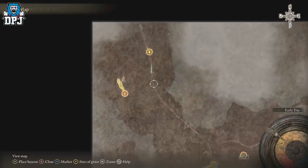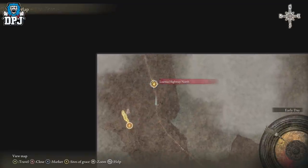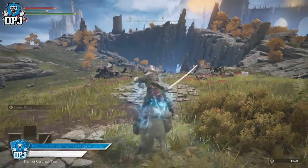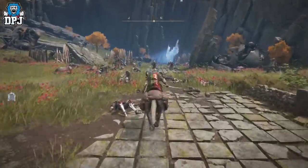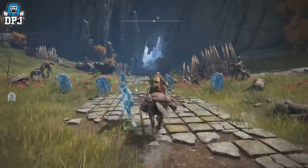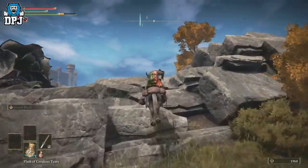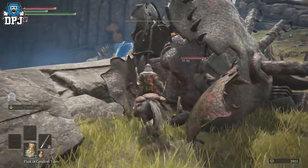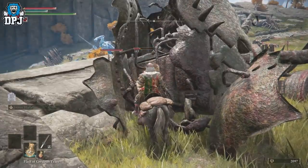We'll start with the easiest method, which isn't the best rune farm but is the first spot many players use to get that initial boost in the early stages. From this site of grace on the map, pull out your mount and run forward through these enemies. At the bottom of the pack a giant will spawn — simply take a sharp turn left, run and hide behind this rubble. You'll earn runes from the enemies battling it out. When one side is dead, run back to the site of grace, change the time, and rinse and repeat.